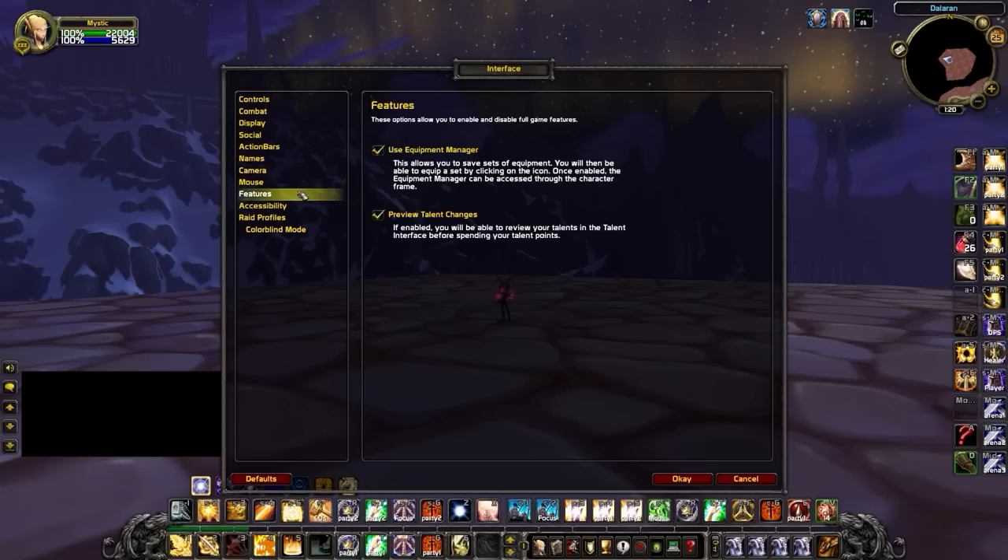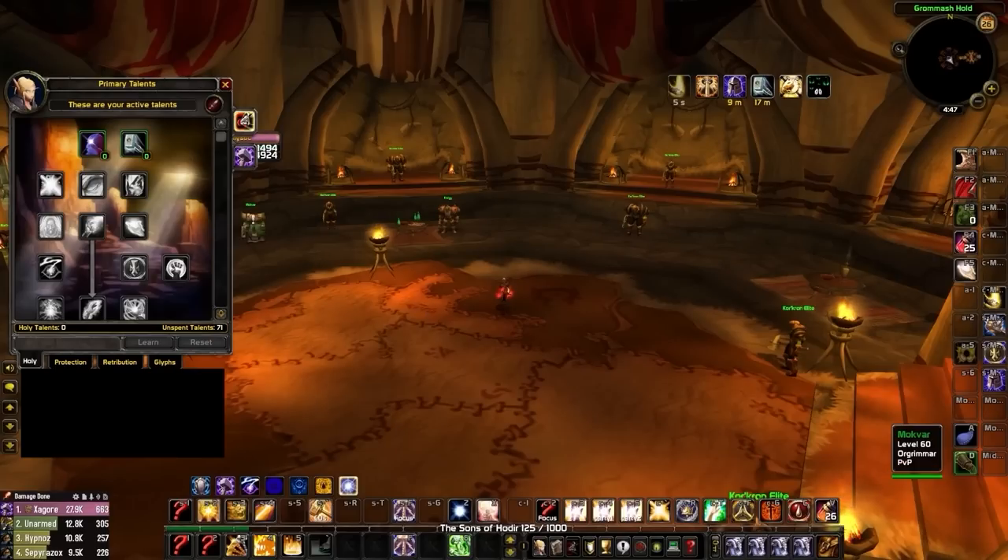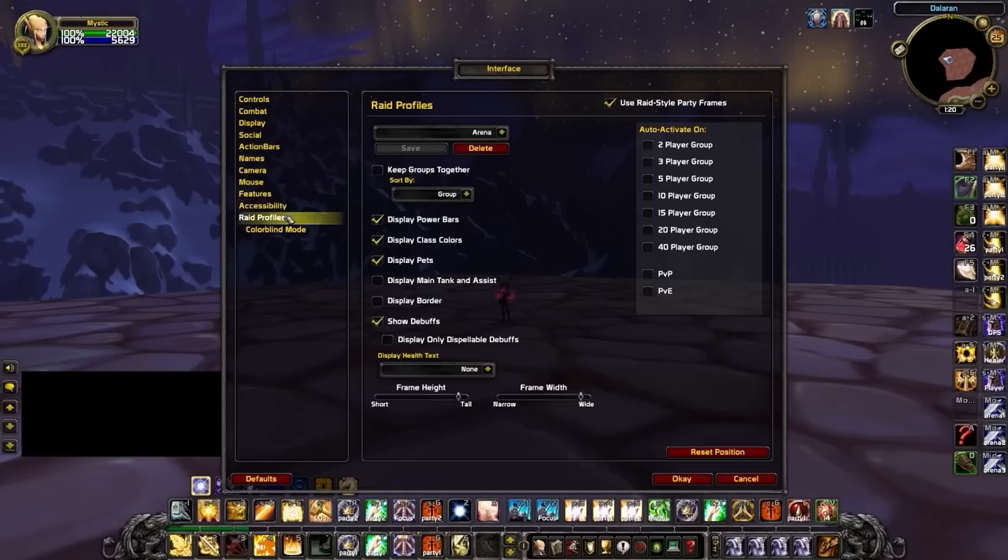A nice quality of life improvement can be found in Features, where you should enable both Use Equipment Manager and Preview Talent Changes to allow for quick switching between gear sets and to avoid unnecessary respecs. Finally, within your Raid Profiles, make sure you enable Raid Style Party Frames — this makes it way easier to see your teammates' health, mana, buffs and debuffs. Enable Power Bars, Class Colors, Pets, and Show Debuffs, and adjust the height and width to maximum.